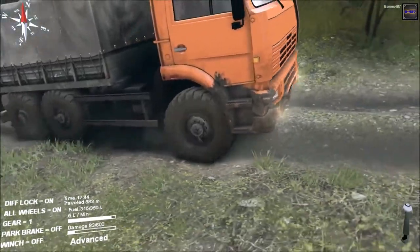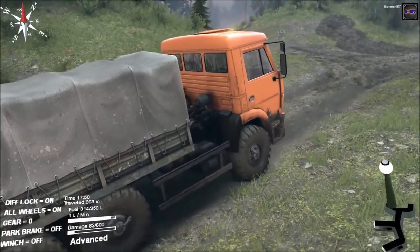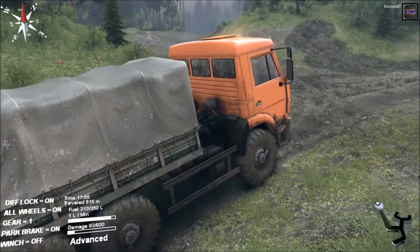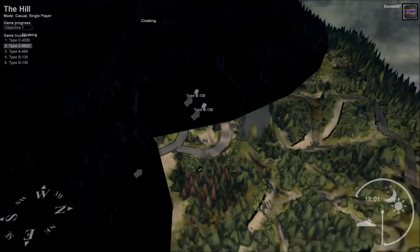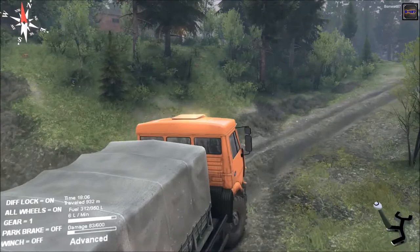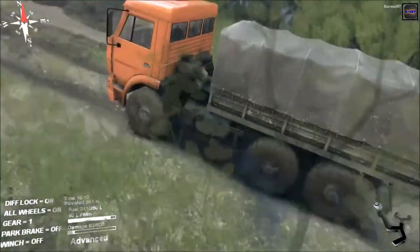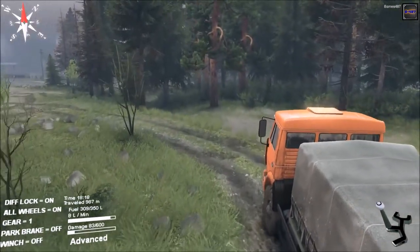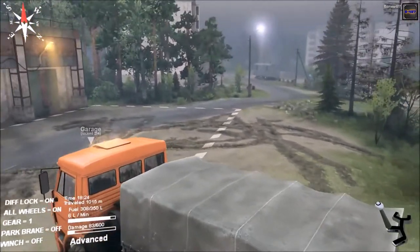Look at that bumper — all beat up. All right, enough of this shifting. I spotted a garage there; if I keep heading down this road I should get to it. Oh, there's the garage — I'll have it unlocked in no time. My damage will be fixed, then I can go damage it again. I can go save those two trucks too and bring them over here.